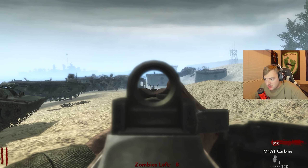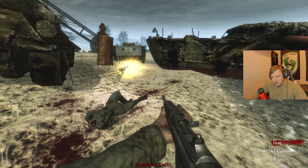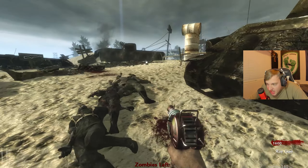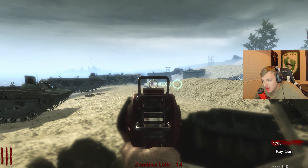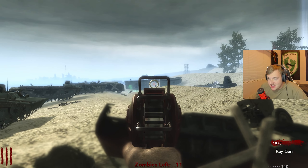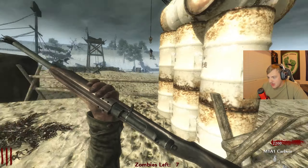Oh my — is that a Ray Gun? Did I just get a Ray Gun for free? Dude, look at how long it takes to hit the zombie — I shoot and like two seconds later it hits. Oh, it went away. It was time dragon. The zombie spawns are all the way outside the map.